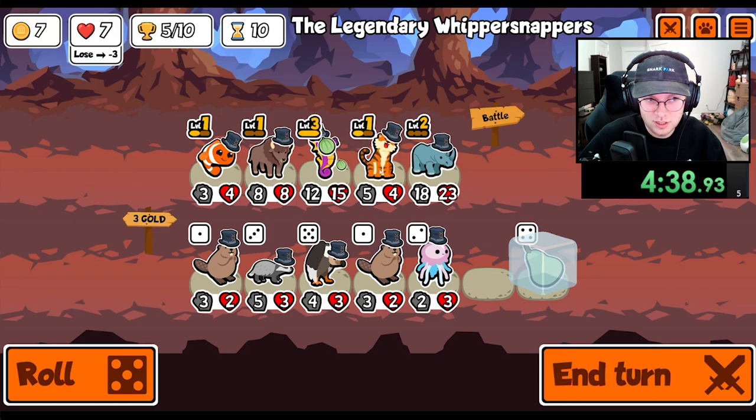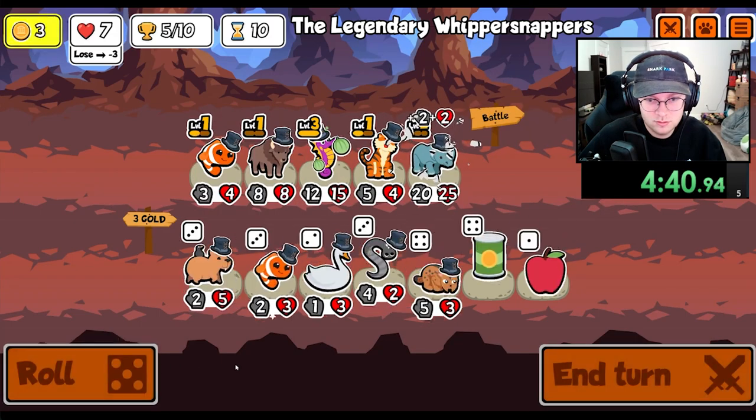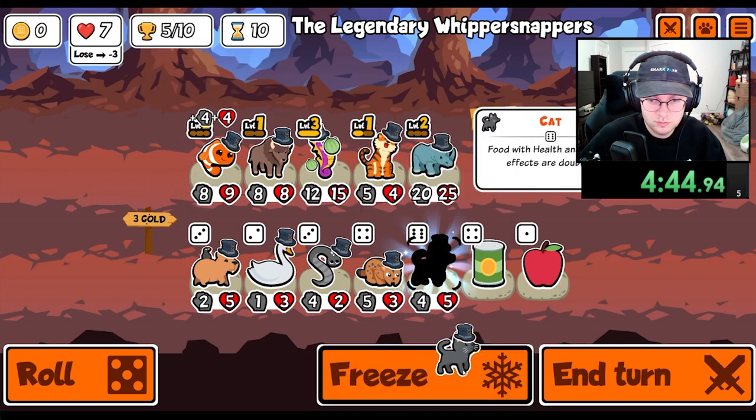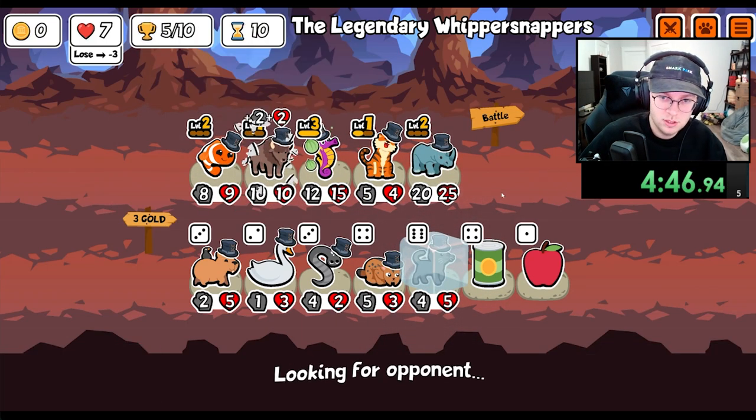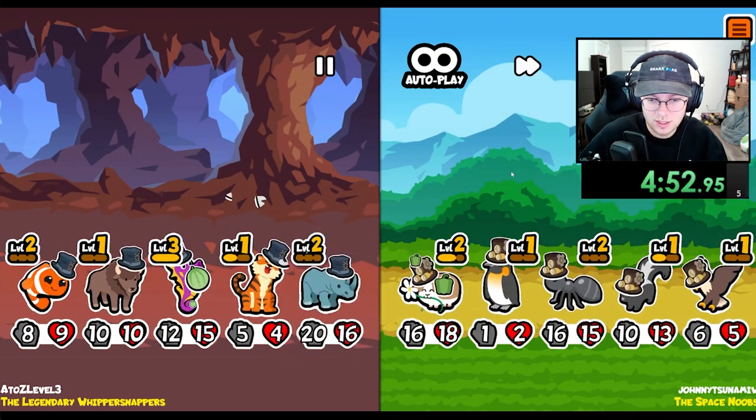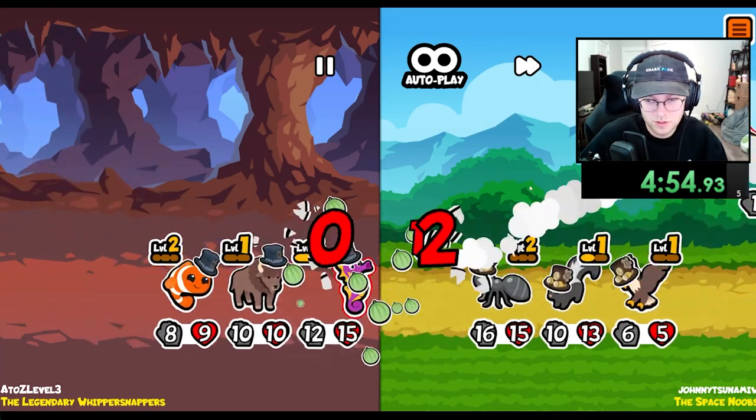Level up the tiger. Level up the clownfish. Cat might be good — once we level up the tiger, we get rid of the clownfish for a cat. What do you move — a penguin? Ah, that's not that big of a deal. That was an awful skunk.